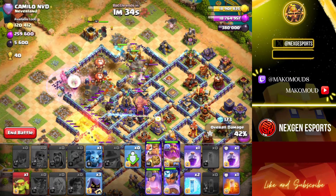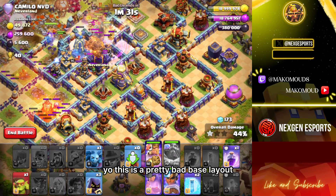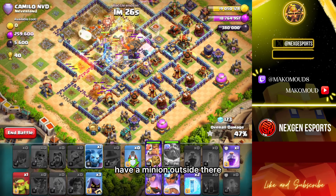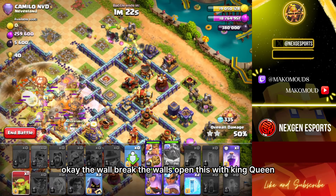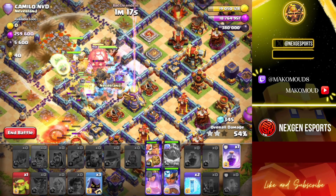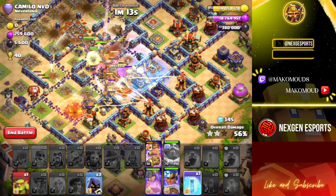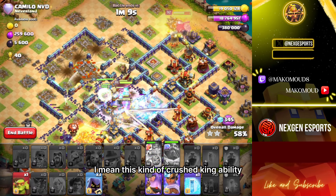The multis have really placed wrong here so this base is pretty bad. You're supposed to have multis in the middle, you know — this is a pretty bad base layout. There's a minion outside there which is okay. The walls are open so the king can move freely down there. We can rage again, we can freeze this — it's kind of crushed. King ability.